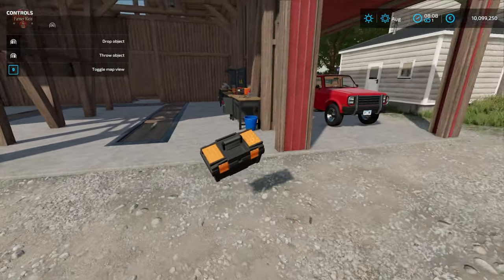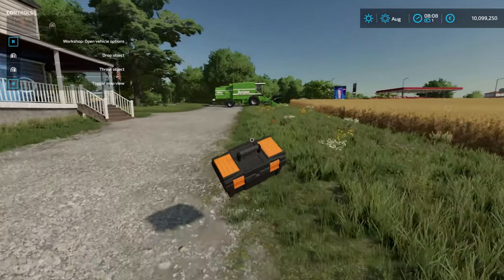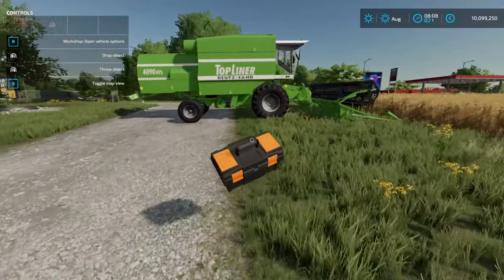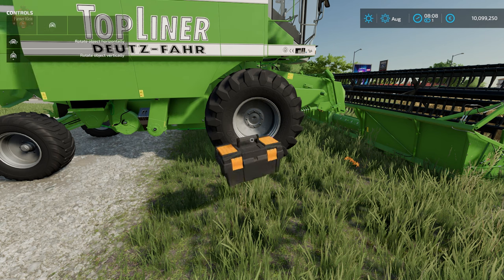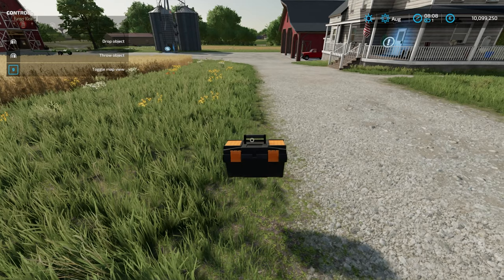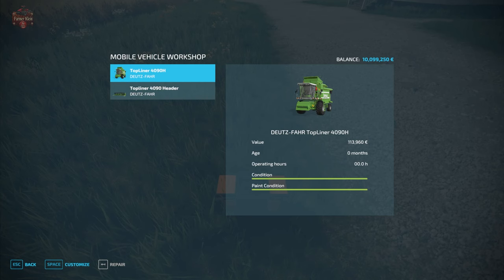The way we're going to use this is we are going to walk our toolbox up to whatever we want to customize or repair. We want to position the toolbox such that the latches are facing whatever we want to repair. We're going to want to turn around, and now that we have the toolbox facing what we want to repair, walk up to it, hit R, and we get the workshop menu.